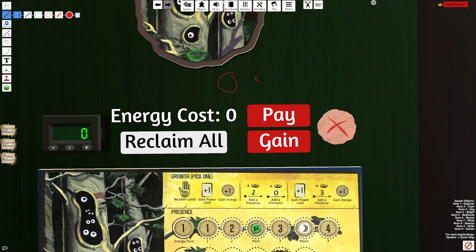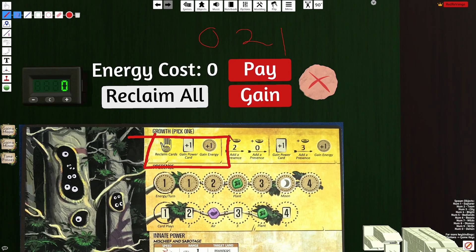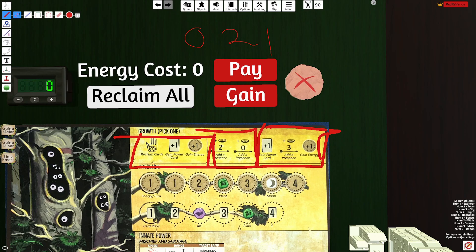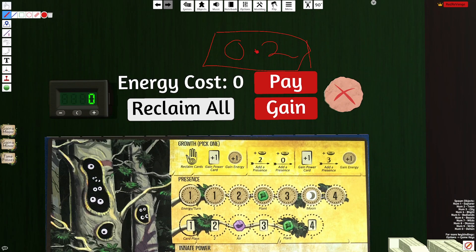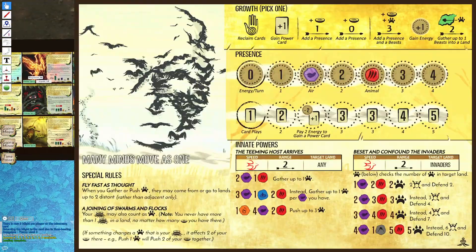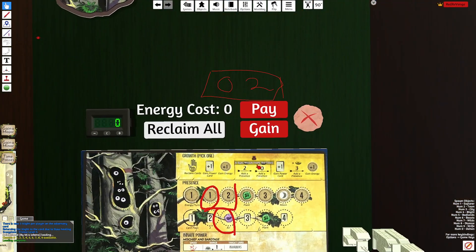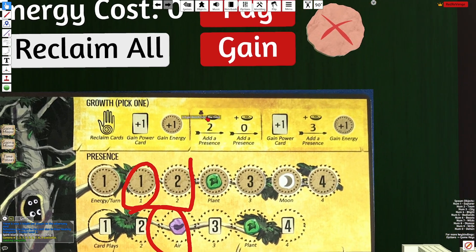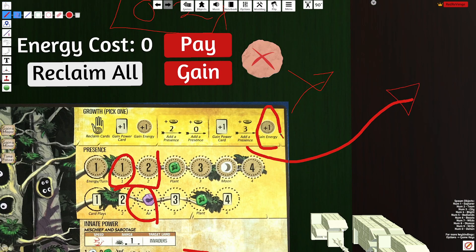Looking at the growth options, Eyes Watch is a 0-2-1 Spirit, meaning we're not placing any presence on G1, placing 2 presence on G2, and only placing a single presence on G3. That means the tracks have to be balanced for a 0-2-1 Spirit, and there are going to be dead spots — like this air here — where you'll want G2 to jump across. You see plenty of spirits designed that way, like Many Minds, Vengeance, or River. Your reclaim gives you energy and a power card, G2 allows you to create a sacred site, and G3 places presence very far away but gives added energy plus power cards. All growth options are pretty reasonable.